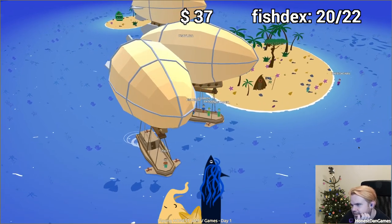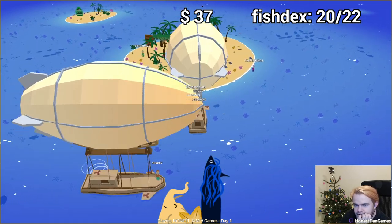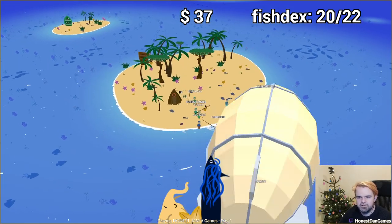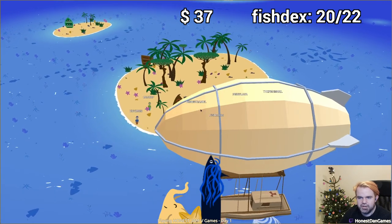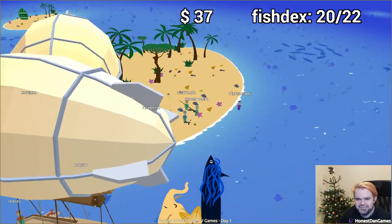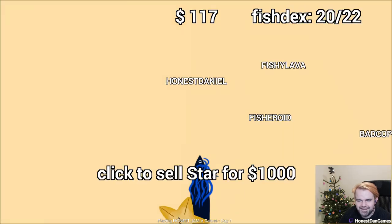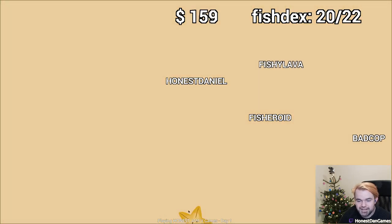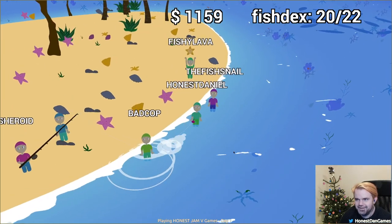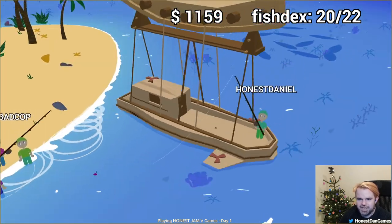I'm going to go over to the ice bit - that's where I'm feeling I'd like to go. There's a fish stall here as well. Get off my boat. Oh my gosh. Spacey just blocking. Elephant, starfish is expensive. Thank you Spacey, glad you're having fun. Well I don't know - right, I'm off to the ice land and then we're wrapping up.